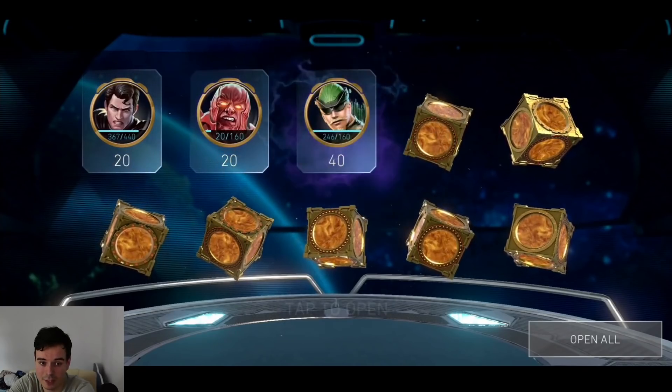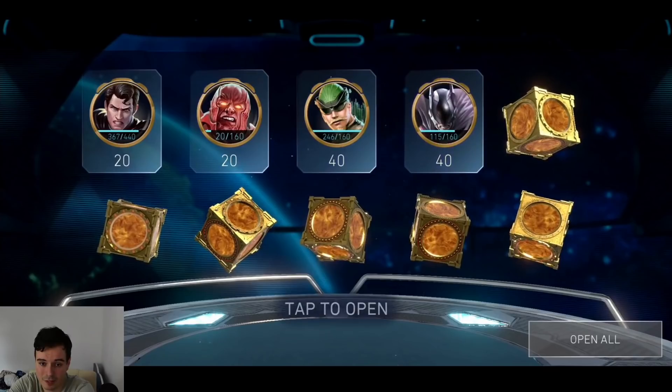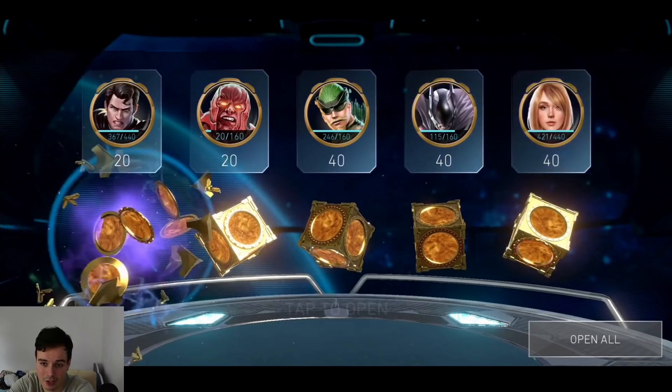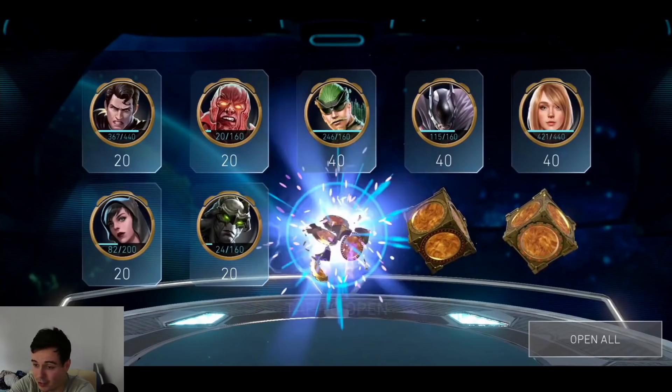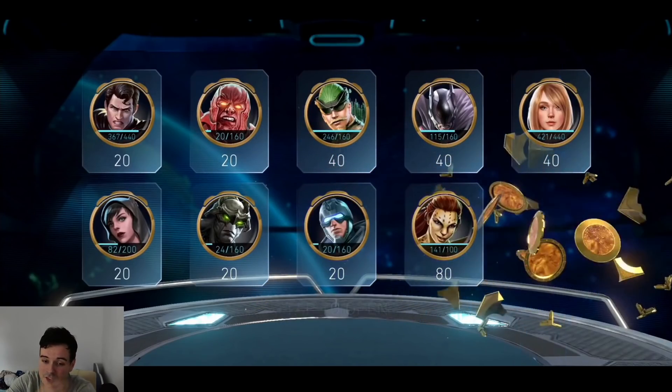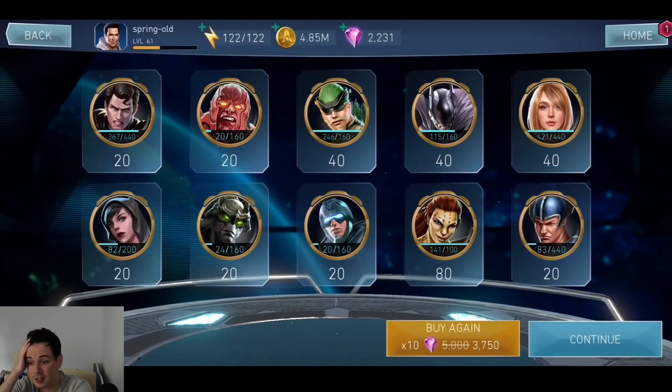Can we get some Cyborg please? We've already opened a lot of them. Some Atroaster shards, some Ace Queen Arrow shards, Predator Batman shards — dumpster fire again. Master Chief Catwoman, Primal Swamp Thing, Captain Cold, Cheetah keeps coming — boy, this opening is cursed!